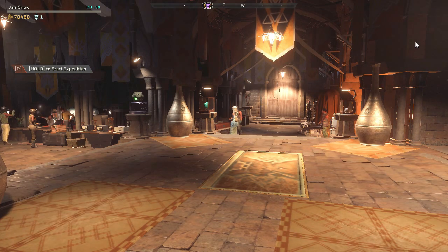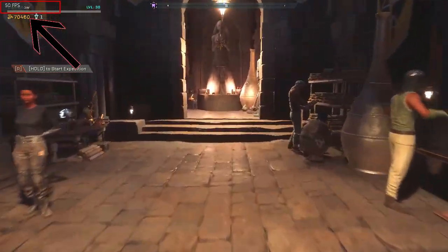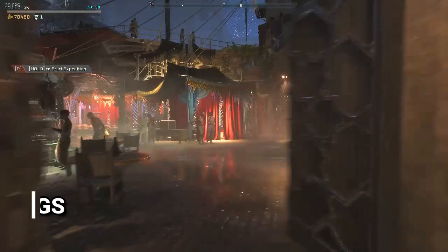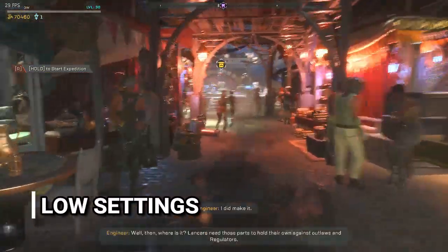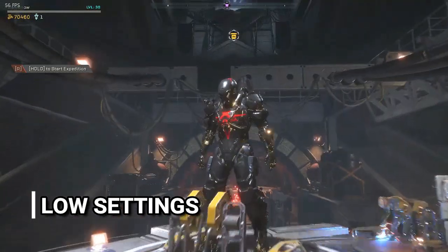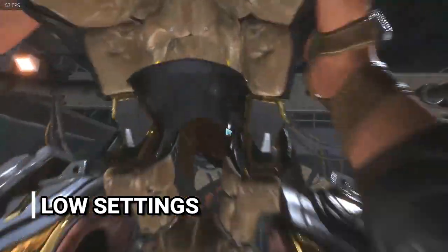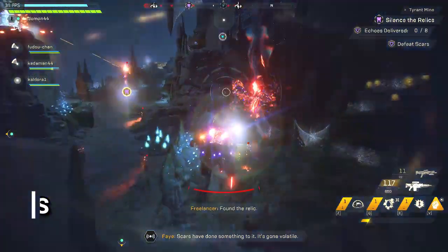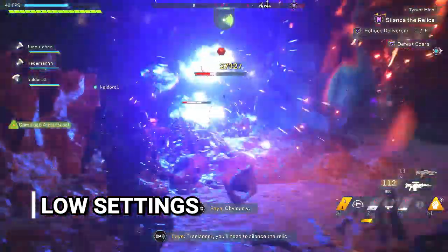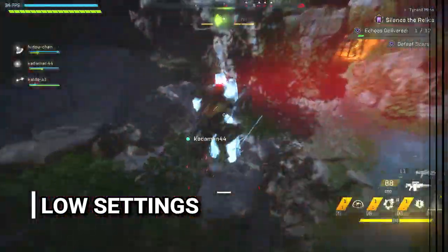Let's compare different settings from low to ultra. This is the low setting — notice the texture and the details of the objects, it's kind of blurry. At the upper left we have our FPS counter to check how we're doing with the settings. This area of Tarsus is stressful on the GPU. Notice how the FPS on low settings can handle it. Going outside Tarsus, we are at 30 to 40 FPS and doing good — no stutters and no freezing moments. Anthem on low settings with the RX 460 is doing excellent and is very playable.